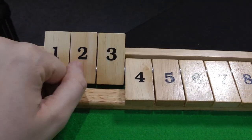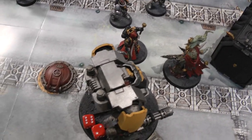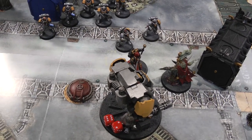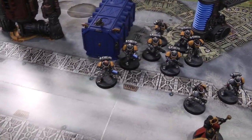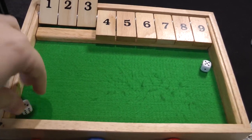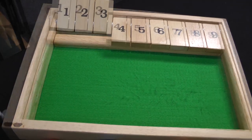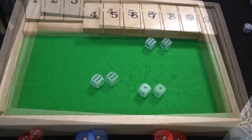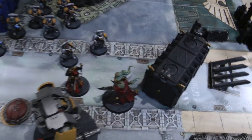Space Marines turn three. The Reavers fall back out of combat. The Chaplain and Dreadnought move up close to Gangress. Intercessors and Hellblasters consolidate onto the objective. Will uses Wisdom of the Ancients again. The two Hellblasters overcharge targeting Gangress — four hits, three wounds, one failed 4+ save — two damage taken. Disgustingly Resilient on a 4+ is failed. Gangress is down to four wounds.